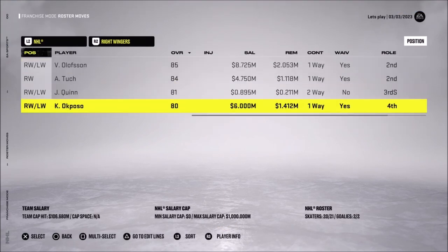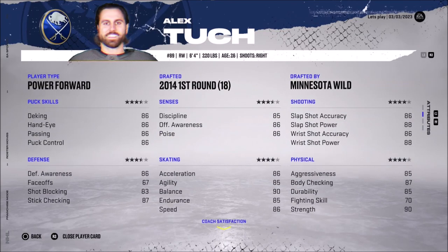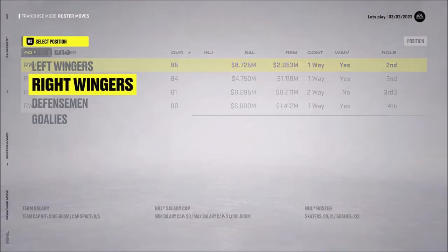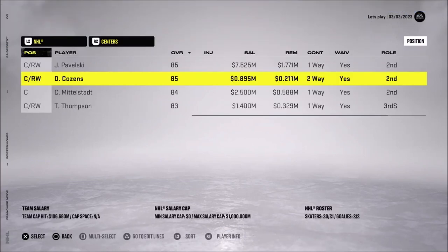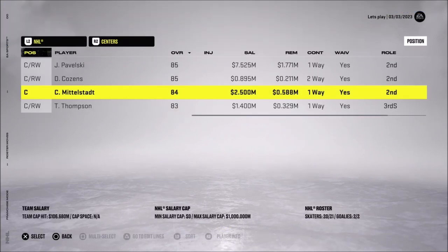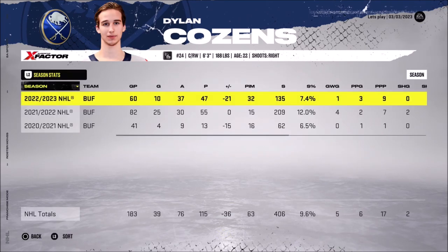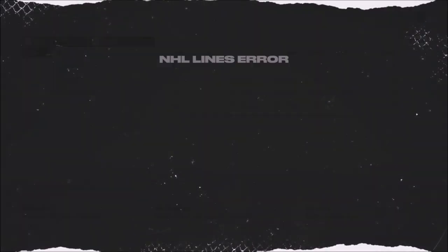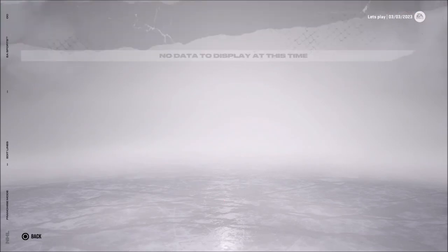Looking at the roster now: we have Ox Post at 80 overall as a power forward, Jack Quinn as a sniper, and Alex Stock as another power forward — right wing is fine. The only two-way forward left to get rid of is Dylan Cousins, and he's an 85 so he's a decent player. He's been producing pretty well but being a two-way forward might become a problem long term.